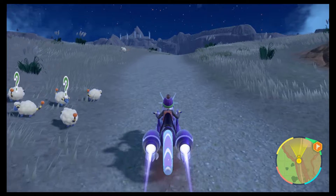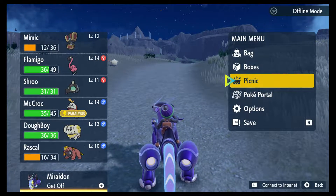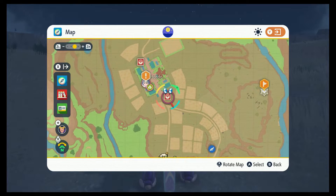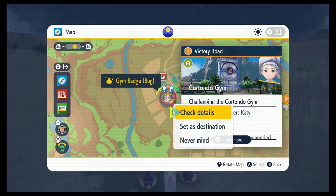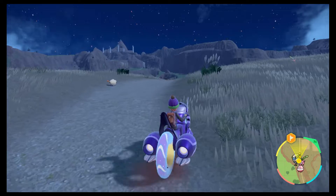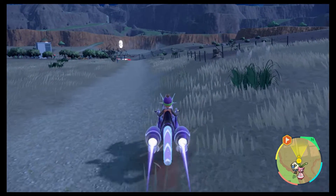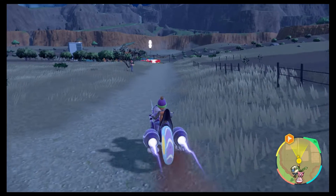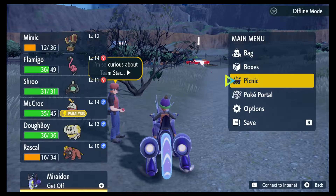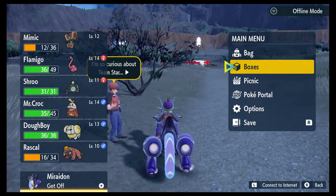Also, we caught one of those — a Maschiff, which is a Dark-type Pokémon. Now let's look at our map. Also, we are paralyzed. Here's where we're going — we're heading to the Bug Gym. We have Fuecoco, a Fire-type, which makes me wonder what Terra-type Pokémon we're going to deal with. Hey, another trainer. I'm so curious about Team Star.